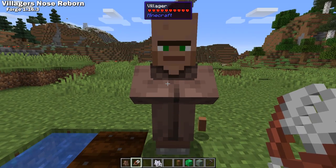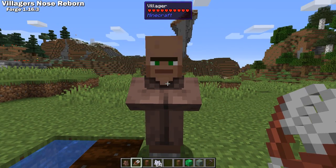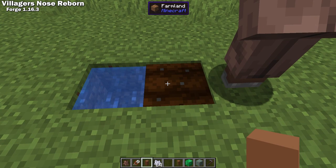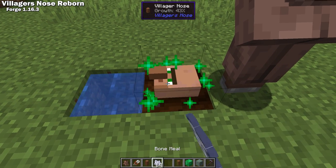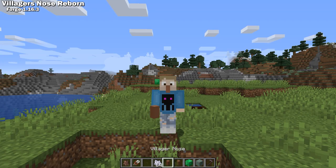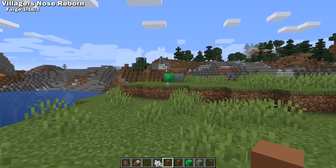Villagers Nose Reborn is a Forge 1.16 mod inspired by the Villagers Nose mod from 1.7. This mod allows you to shear off a villager's nose and plant it to grow a new villager, or you can wear the nose and it will let you know if you're near emeralds by making villager noises.